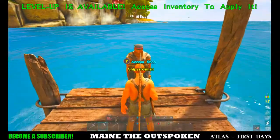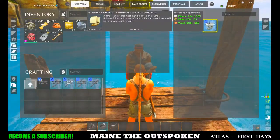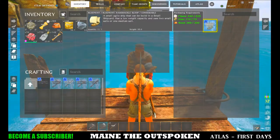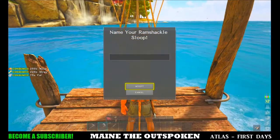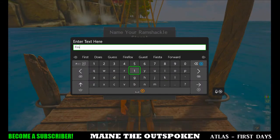We do have enough resources for the ramshackle sloop. We needed 225 fiber, 75 hide, and 250 wood, and we have all of that. So we can buy our first boat — I'll name it 'The First One' — and just like that you've got yourself your first boat.